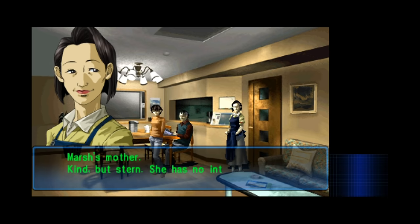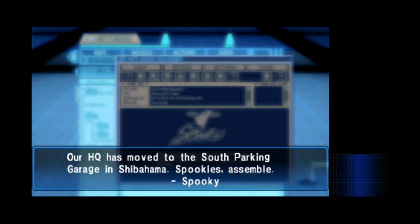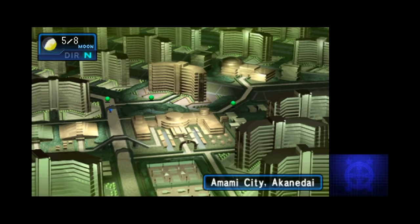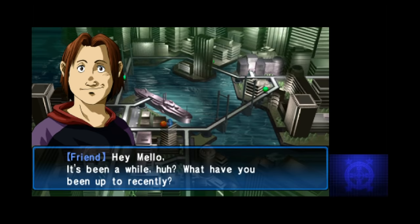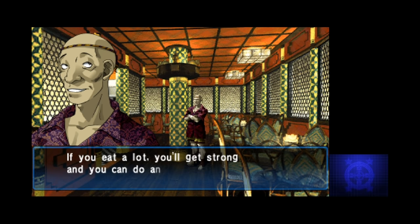We meet the family, talk a little about Paradigm X, and check our messages, seeing a notification that the Spookies HQ has been moved to a nearby parking garage. If you're feeling up to it, you can look around the city a bit, talk to some people, and even enter a few shops. Not much is available to do just yet, but it doesn't hurt to familiarize yourself with a couple of the game's main areas.